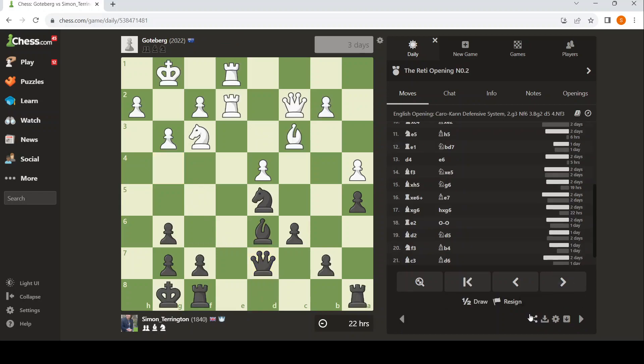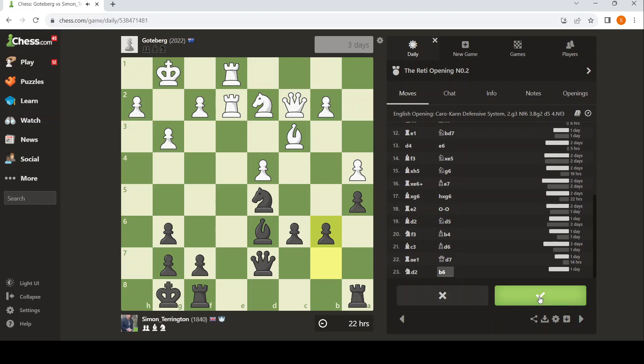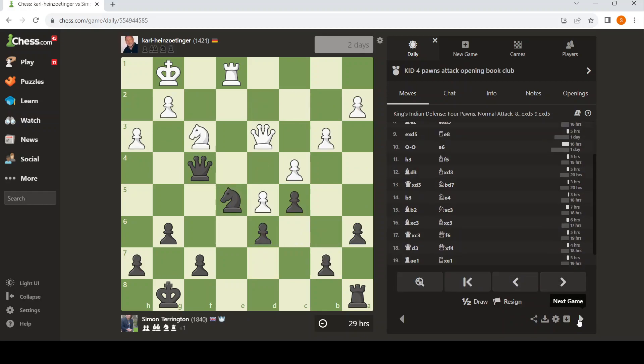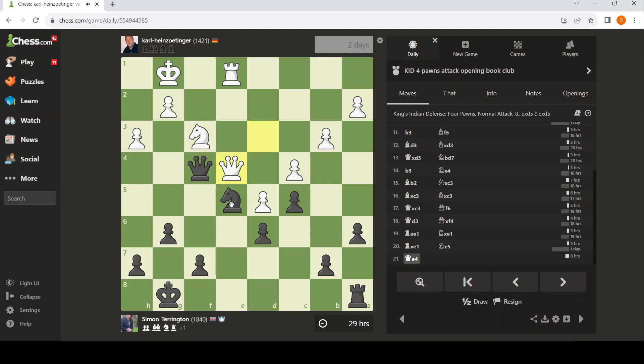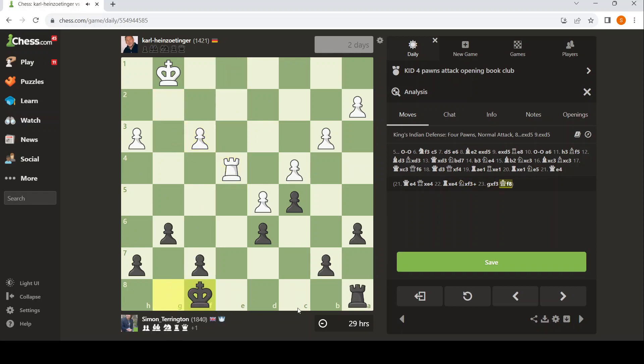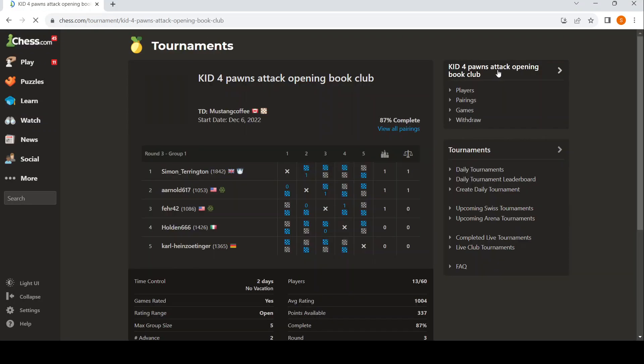It's always interesting to actually see what happens, because we learn. I don't really like offering draws unless it's stone cold draw — of course no one wants to lose, but we all learn. Takes queen, takes, takes, takes. I'm going to put the rook on e8. If the rooks come off, we win. If the rooks stay on, we've got a good chance of winning. KID four-pawn attack, opening club. Queen takes queen — as we'd say in the old descriptive notation.